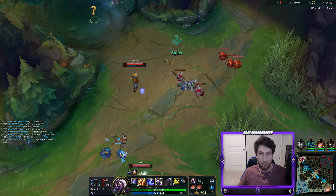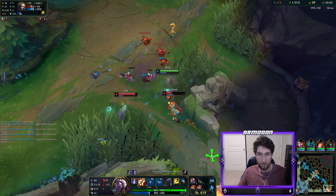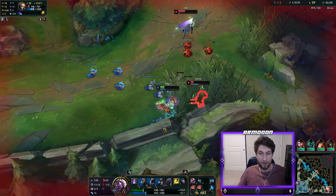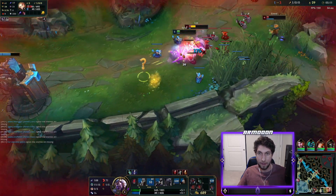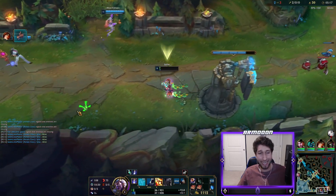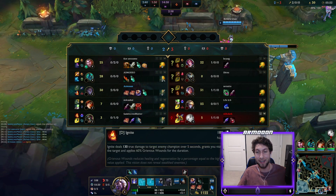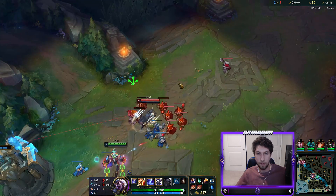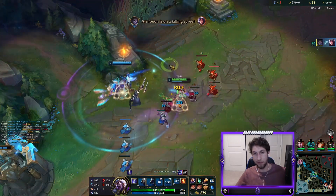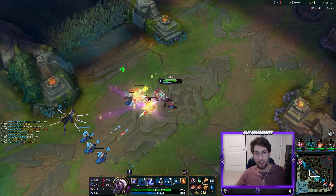Back for round two. Okay, that's his flash. I have no cooldowns though. Now they definitely have no summoner spells. Perfect level six timing. Great timing for the gank. Now we are at six Darkseal stacks.